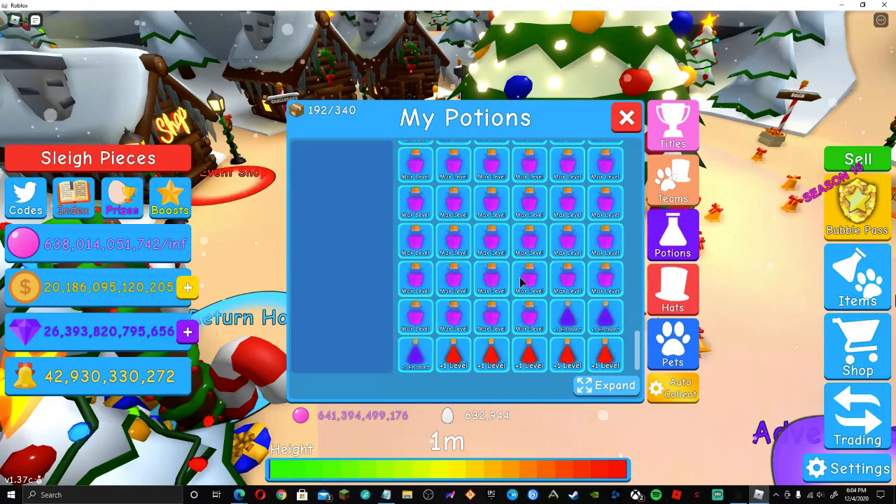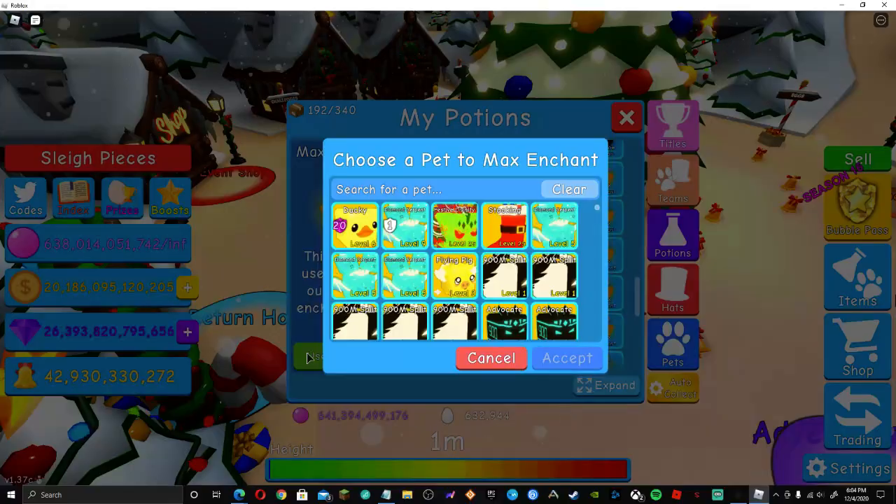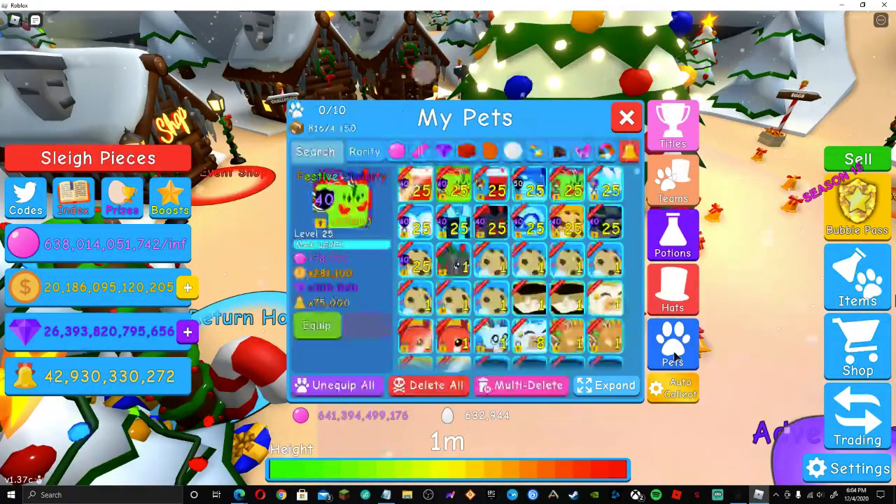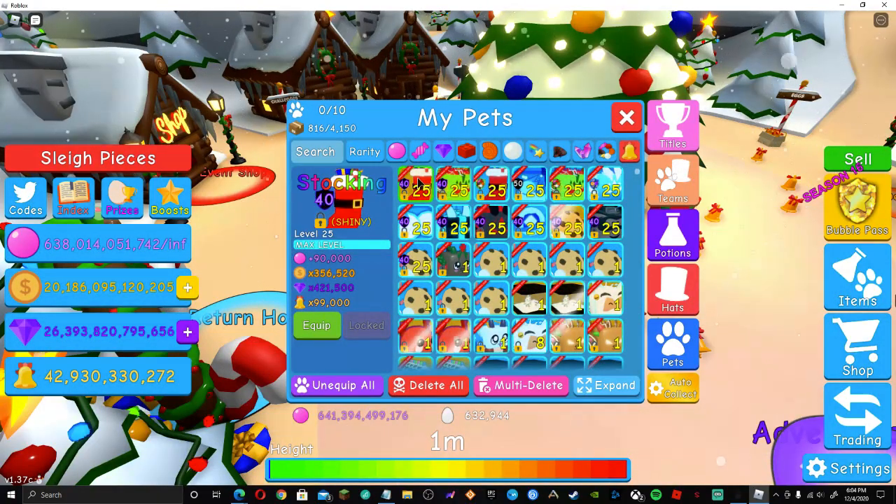Let's do max enchantment now on them and let's see what that's going to be. Stalking is at 90,000 bubbles, 356,520 coins, 421,500 gems, and 99,000 bells. That's pretty good and we're not even done yet.